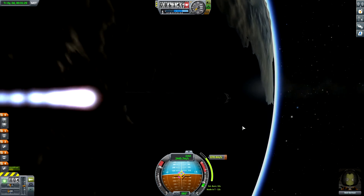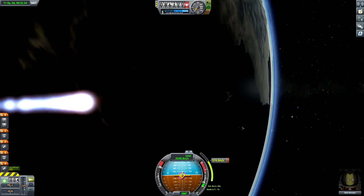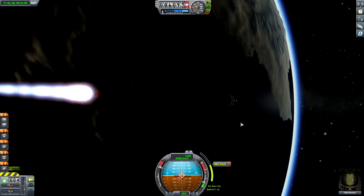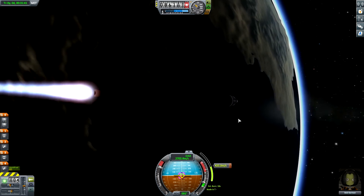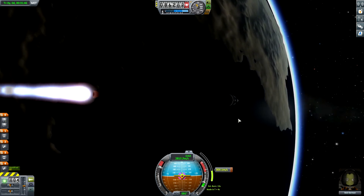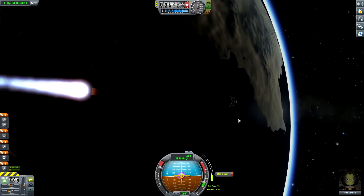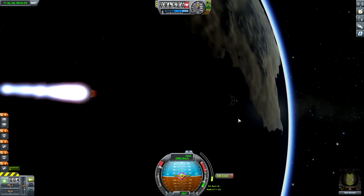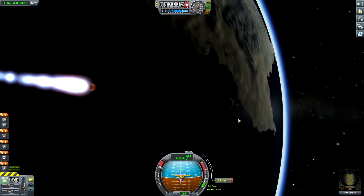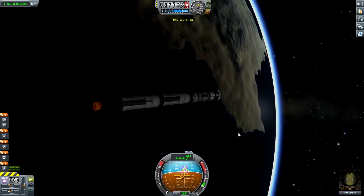Old Bob isn't a pilot so he isn't able to point at the nodes like Jebediah and Valentina will, but we are doing the best we can. Once we cross the moon's sphere of influence we'll be able to start taking science from around the moon. We'll drop low enough to take science from moon near-orbit, then out to Minmus is our goal. Cut it — 1.9 meter-per-second difference. Let's see how that does for us.